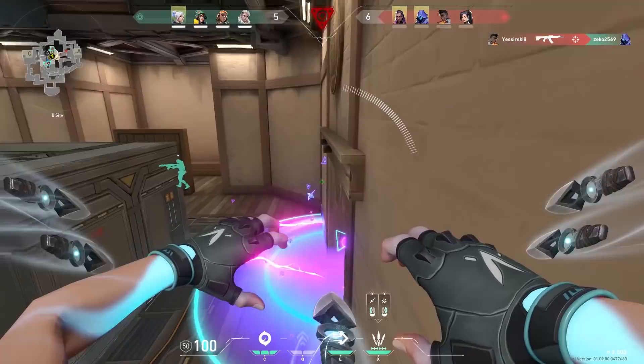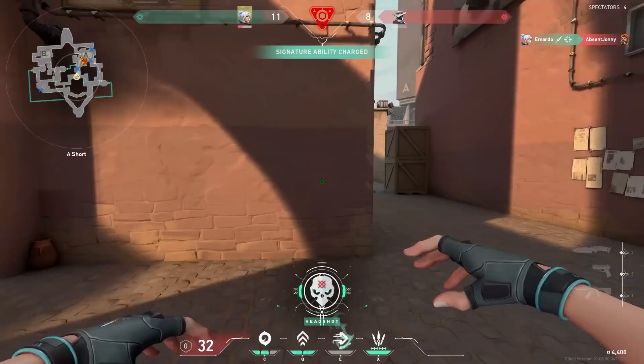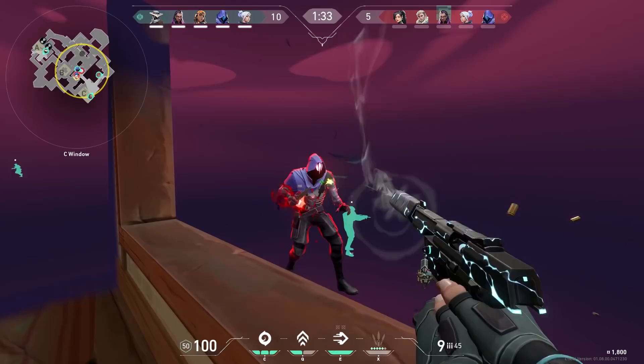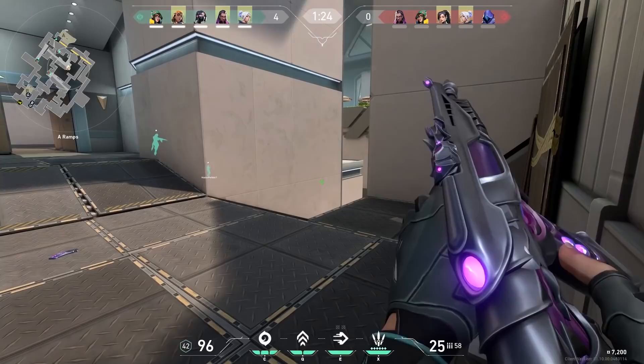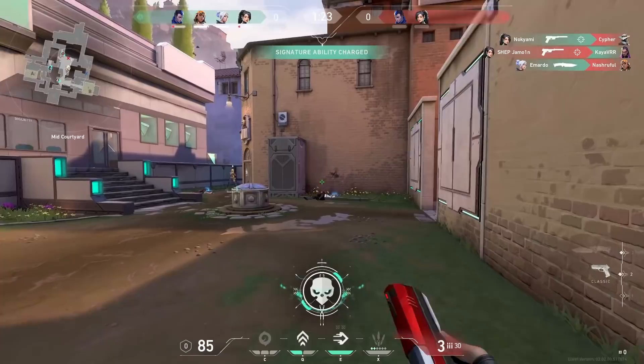Now let's talk about the dash ability. The two main ways you can use your dash is to get out of sticky situations or to rush something. During my Road to Diamond series I always said: if you mess up your spray, just dash away. If you misaligned your first five bullets, don't try to fix your spray — just dash away, reset, and get him from a different angle. So it's important to always keep a finger on the button where you dash with — for me, the E button.